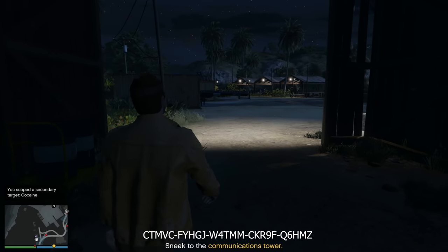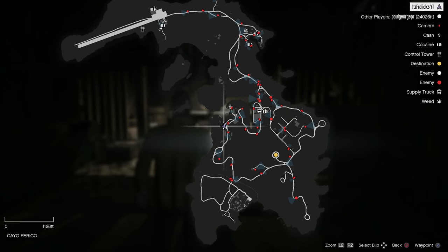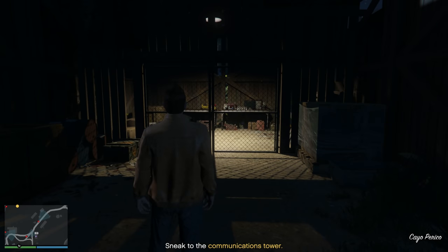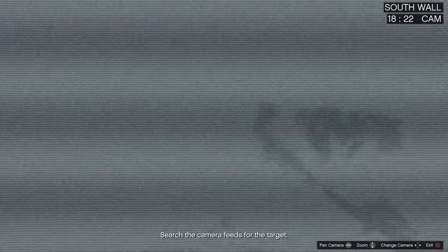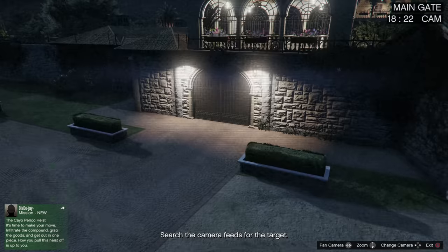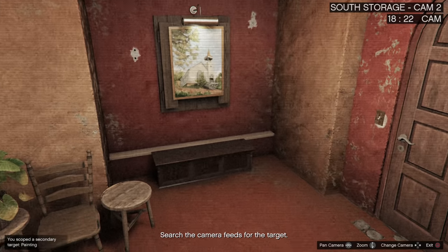Now there is the option to find the primary loot, which you obviously need to find, so we're going to get into that now. Make your way over to the connection tower and zoom through some of these cameras to make your way inside the giant mansion. The first thing you will see is some artwork on the wall — this is the first loot you will find.